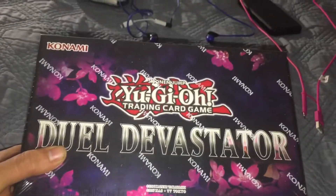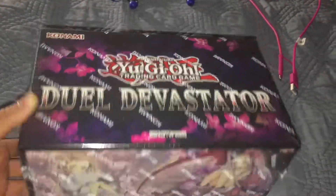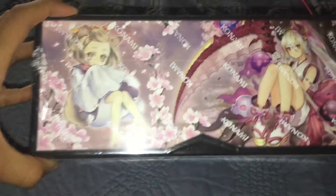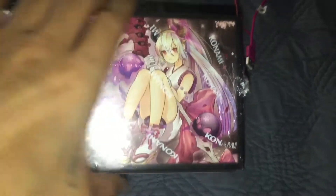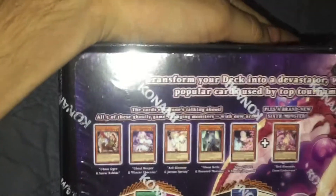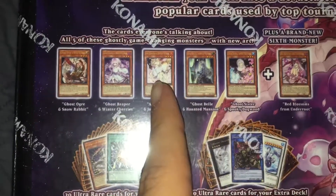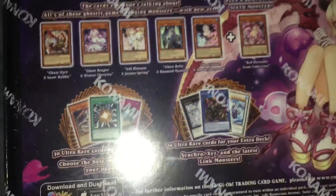Alright, so I'm gonna be opening this up. I don't know what else to do for a video, but yeah — Tool Devastator box. Look at the lollies, bro. This looks cool. And here are the cards we're gonna be getting. I mainly picked this up for Ghost Ogre and Ash Blossom. So yeah, let me get this open and then we'll go.